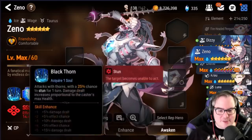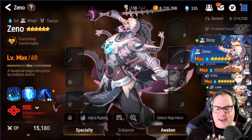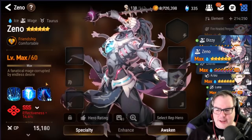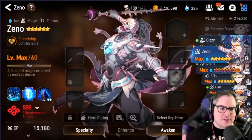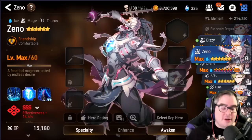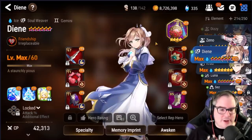Next up is Xeno. Xeno is kind of cheating — I don't regret farming him because he was a free triple-S six-star, but he's kind of useless. I still haven't found any use for him. For those who don't know, he was an event unit you could farm around four or five months ago and you can't get him anymore — but don't worry, you didn't miss much.